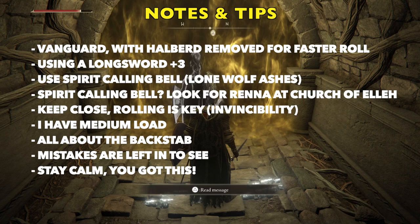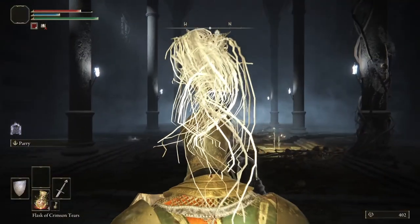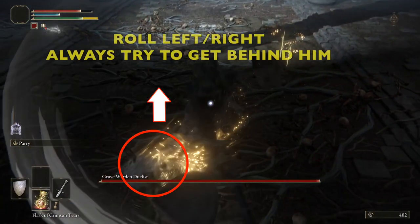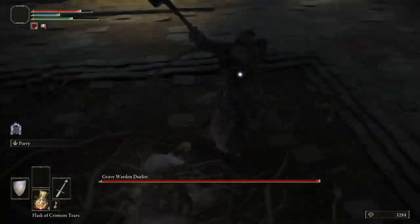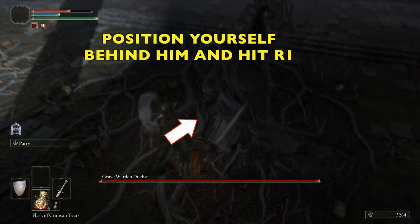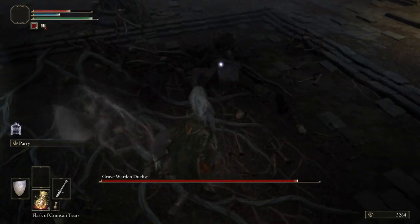I made a bunch of mistakes in this fight, but I'm going to leave them in there because I want to show that you can make mistakes and you can still win — you can still beat this guy. So once you get in, go ahead and collect your runes if they are there, and we're going to immediately get into it. It is all about rolling left or right with his average swings, and we're trying to get right behind him and then triggering a backstab. You're going to position yourself right behind him and hit R1, and we're going to do this a lot.